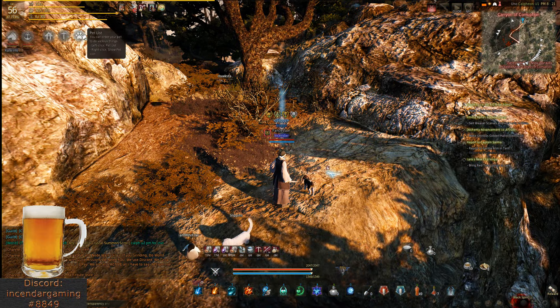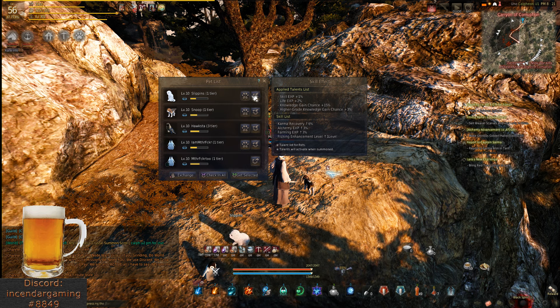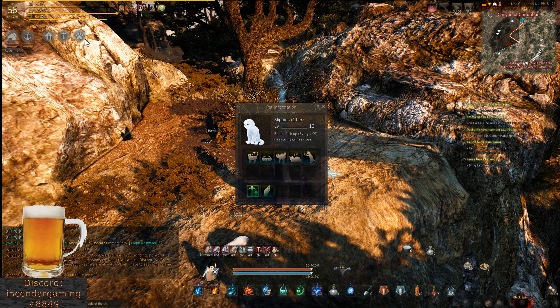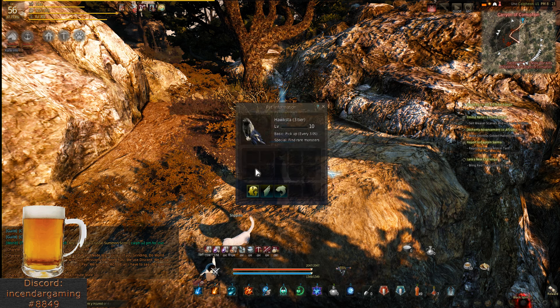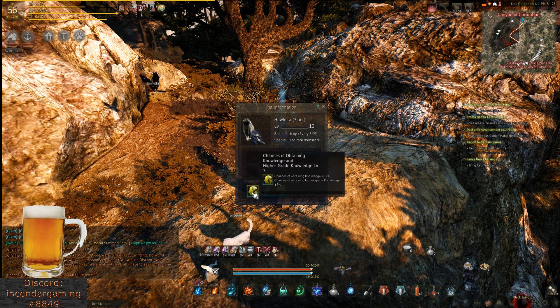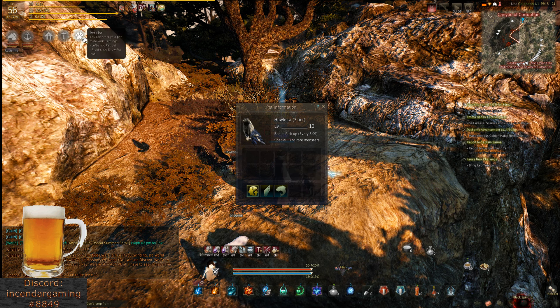Another great benefit of pets is each one will have a different skill. You can see the list of skills I'm getting when we pull up an individual pet. So life experience 1%, karma recovery 1%, skill gain 1%, alchemy 3%. Hawks are really good and were changed in a recent patch — they actually speed up your chance of obtaining knowledge and higher grade knowledge. That could be really huge for anybody just trying to grind out energy and going through the ecology. Karma. Fishing level plus one on the hawk — also pretty useful.